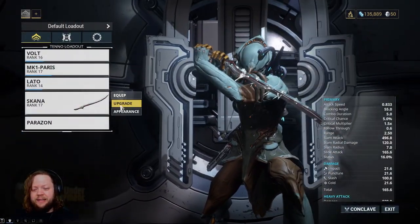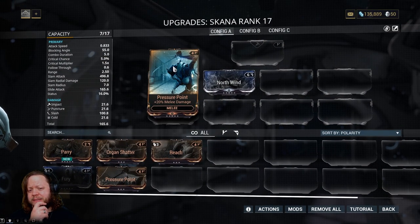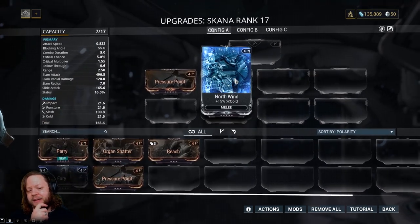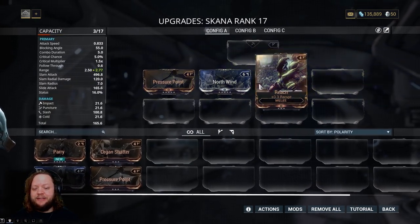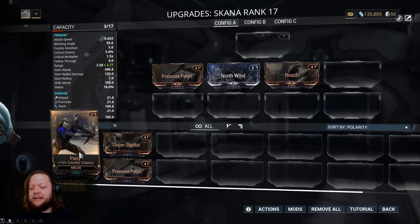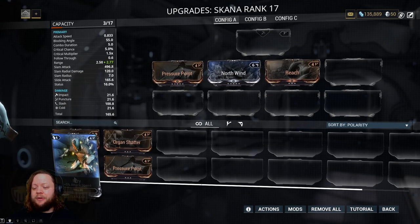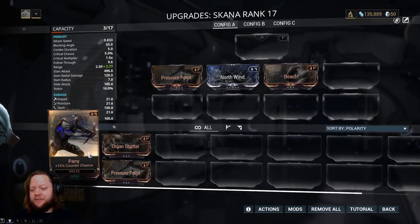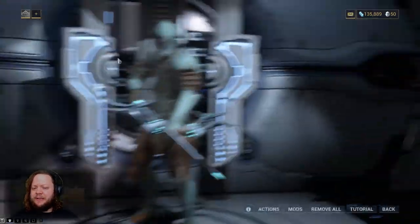For our Skana melee, we have Pressure Point, North Wind from the junction, and Reach, which extends the range of our melee attacks. We also have the option of Parry — which increases counter chance to deflect bullets when the melee weapon is out — or Fury, which increases attack speed. I'd prefer Fury but we don't have the capacity, so we'll go with Parry for now.